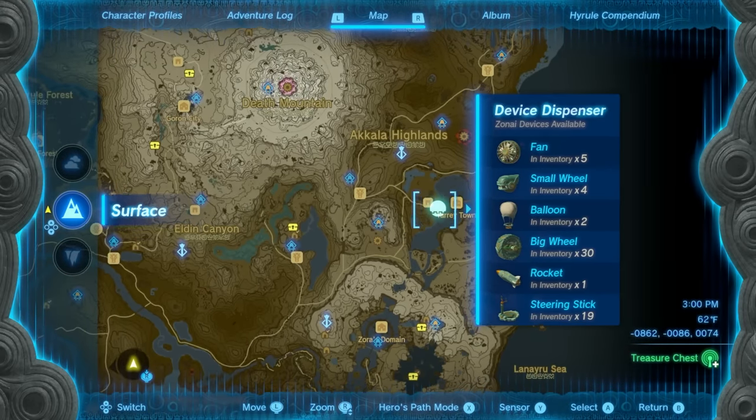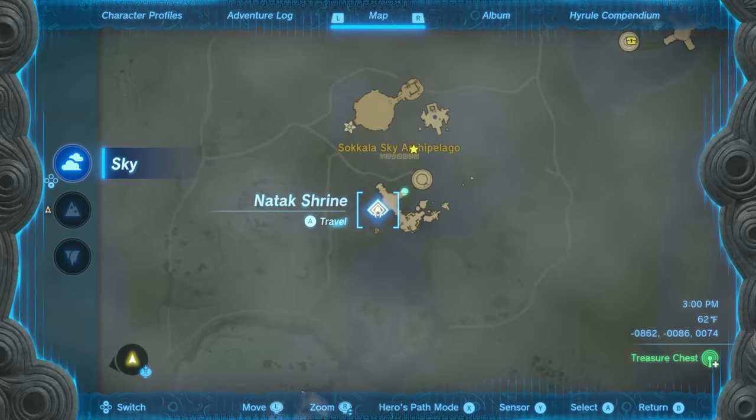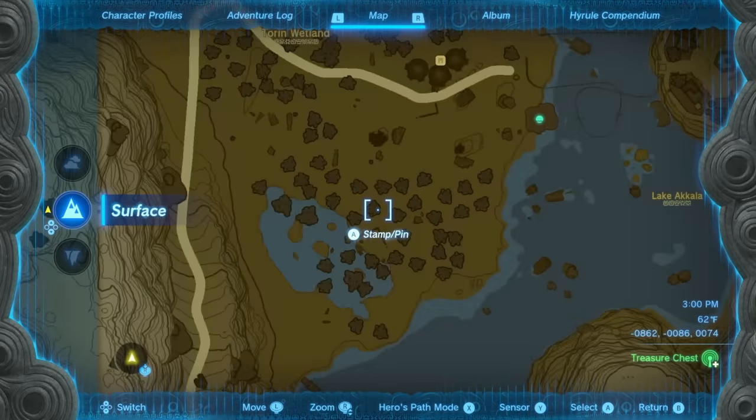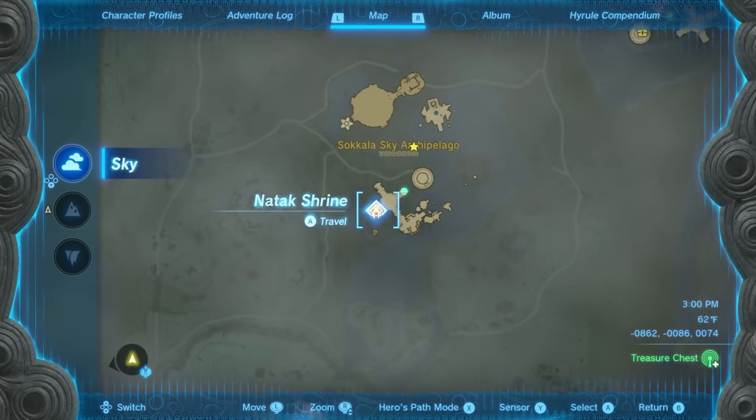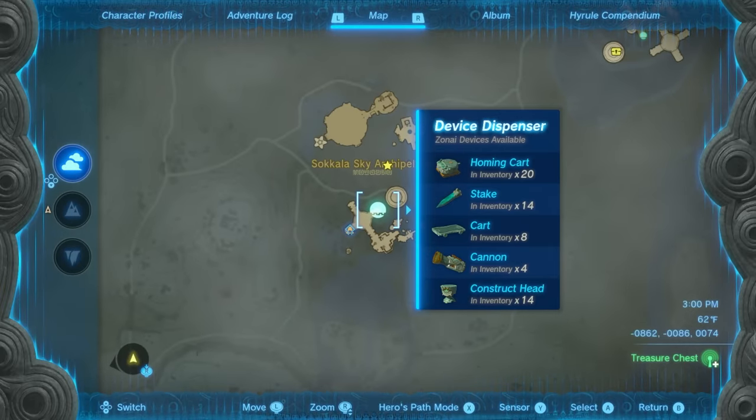If you want to know where to get cannons, it's pretty much going to be on the Sky Islands in the Sokala Sky area, right above where Tarry Town is. You can grab a watchtower and jump there. That's the device dispenser where I get my cannons from.